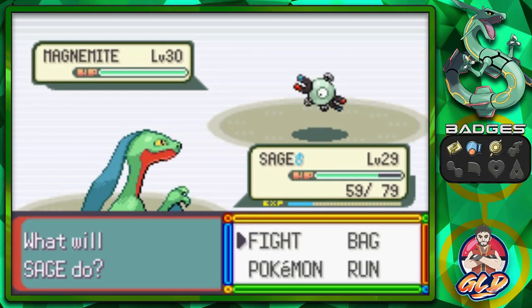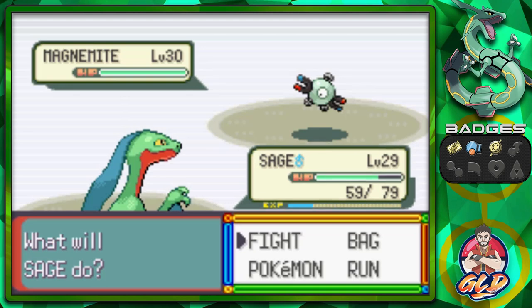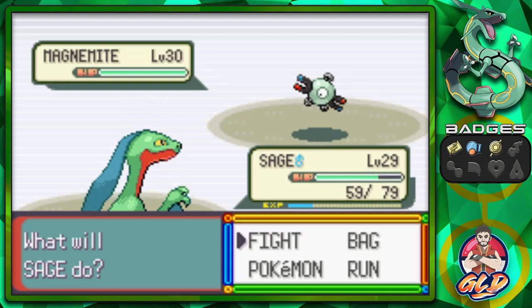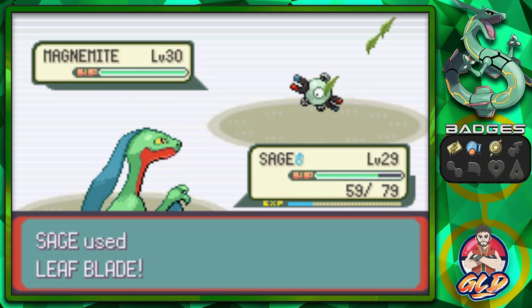What's up guys, it's me your host Draven and welcome to another episode of our Pokemon Emerald walkthrough. You guys know I would not let this go — this is my third battle, last opponent right here. I'm going to beat this guy, so this is the last opponent and last Pokemon.